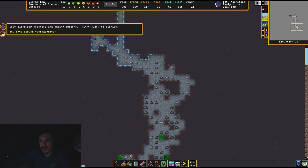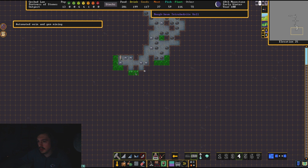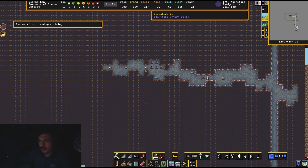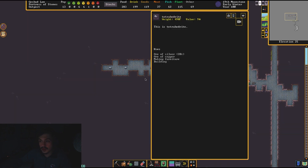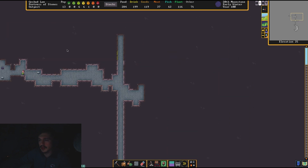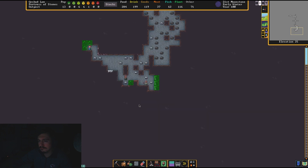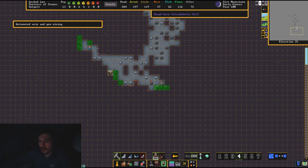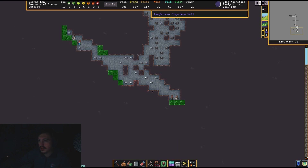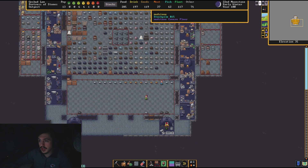We struck tetrahedrite, so let's mine that out too. Tetrahedrite is a silver-based ore — it's 20% silver and I think copper. Copper is useful; we'll make buckets, flasks, and that kind of stuff. We'll make statues and stuff out of silver — it's very handy material to mine. And here's some more limonite, which is iron-based, which is what we want. Wow, we are really mining this out — we're getting a lot of really good material and we already have plenty of regular rock.